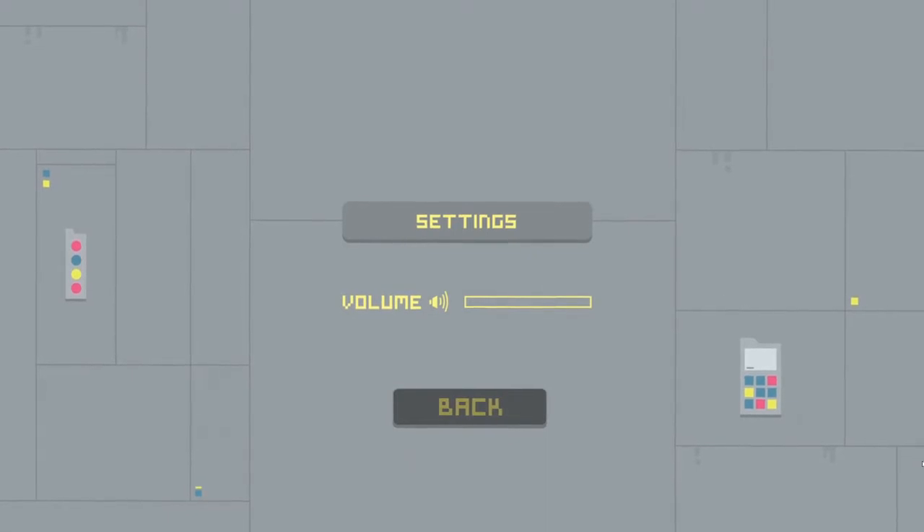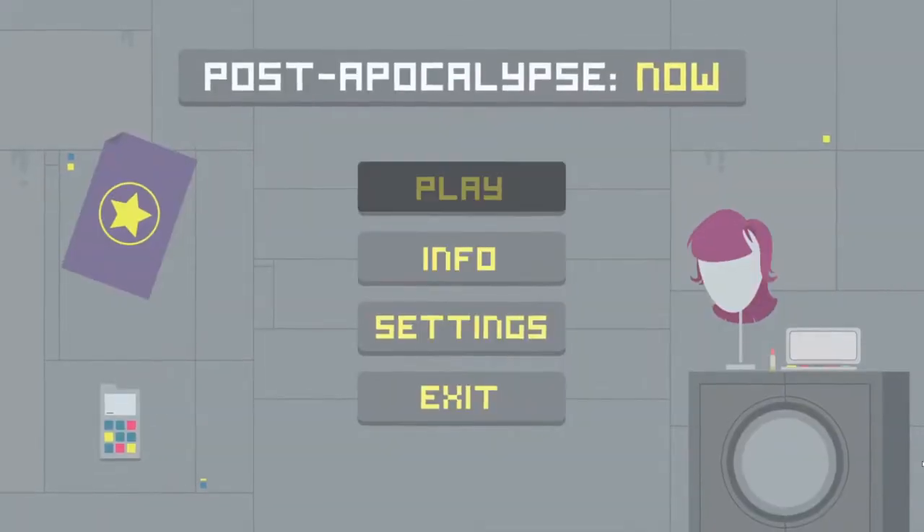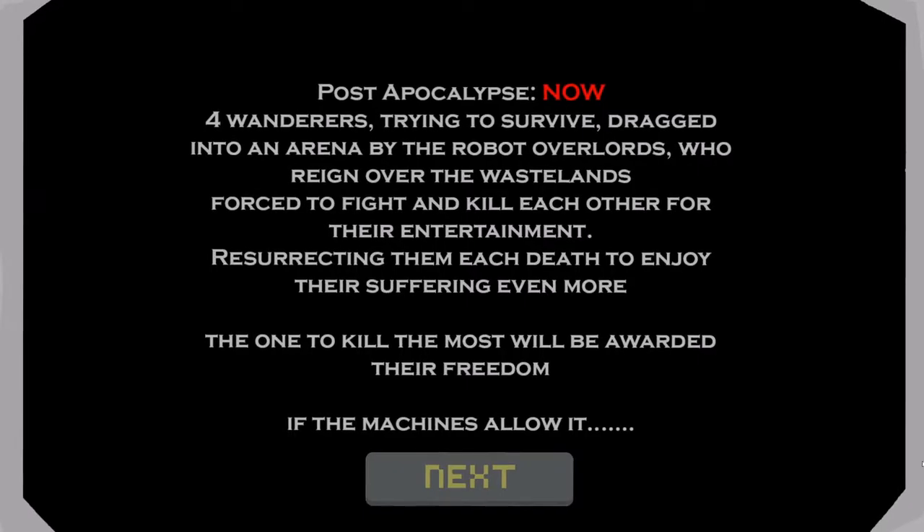Then we get into the game proper — click the play button. We have our story: Post-Apocalypse Now. Four wanderers trying to survive, dragged into an arena by a robot overlord who reigns over the wastelands, forced to fight and kill each other for their entertainment, resurrecting them each death to enjoy their suffering even more. The one to kill the most will be awarded their freedom, if the machine allows. This is great — it was written by Luke.